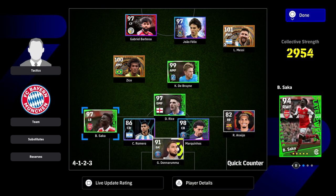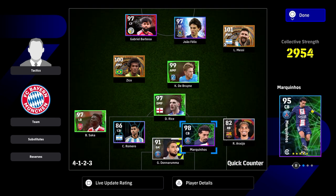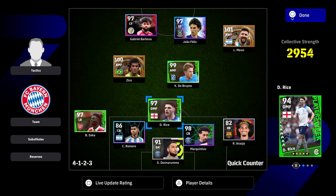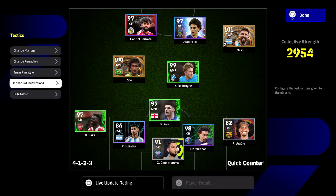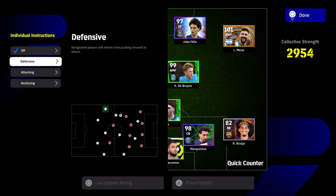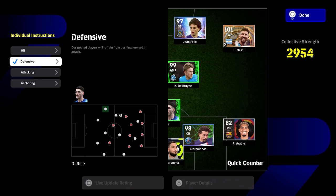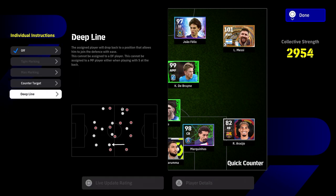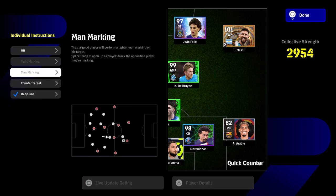When setting up your team, we don't have a set meta formation — we're always testing. You need to make a decision whether you want a single DMF or a double DMF. With Declan Rice I'm going to go defensive in the individual instructions — that refrains players from pushing forward in attack. The only time Declan Rice will continue a run forward is if I manually trigger it with L1. Deep line is a bit controversial — I know some people say it leaves specific gaps.